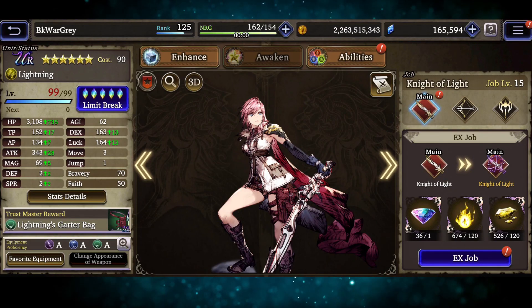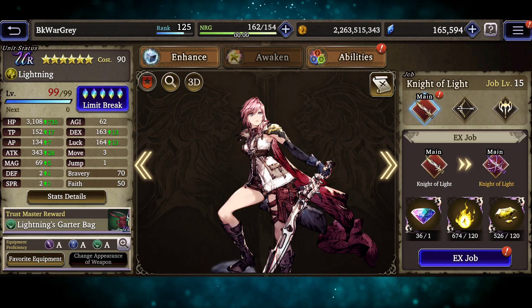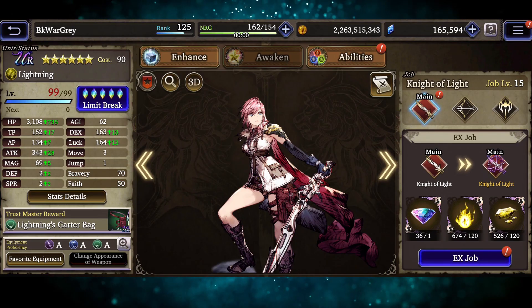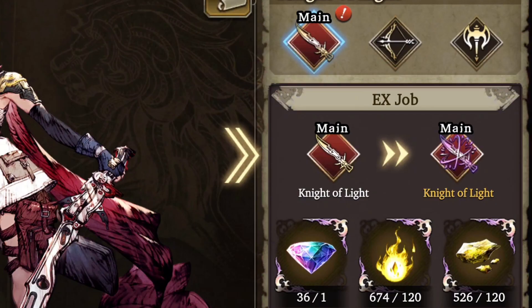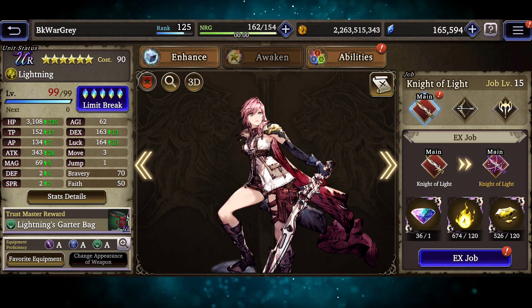So once you've acquired the resources to get your character to level 99, as well as leveling up their jobs to level 15, you will get access to their EX jobs. Let's unlock Lightning's EX job right now.